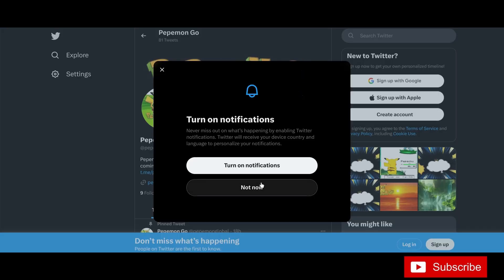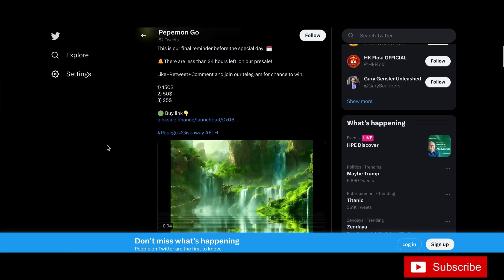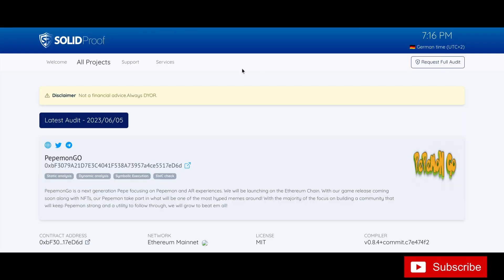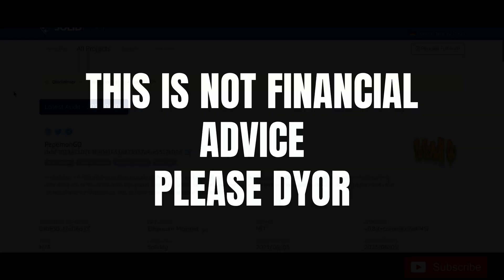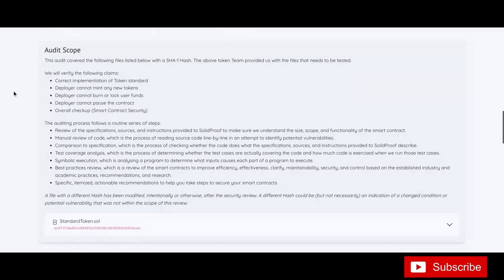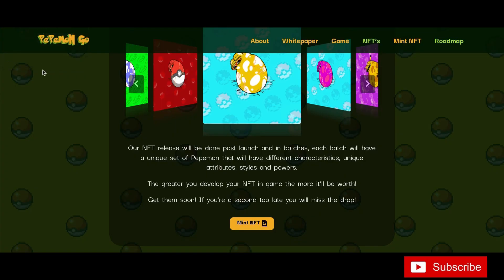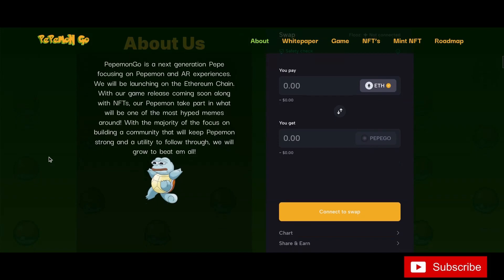Over on the Pepe Mon Go Twitter they have over 2,000 followers. I'll have the link down below, along with their Telegram community — get in the community, ask questions, get active. That's how you do your due diligence, that's one part of your research. They also have an audit from Solid Proof; I'll have that link down below as well — that is crucial when getting into these projects.